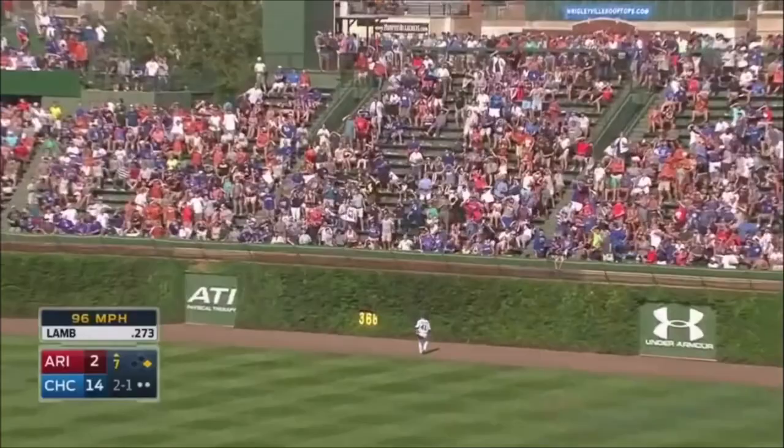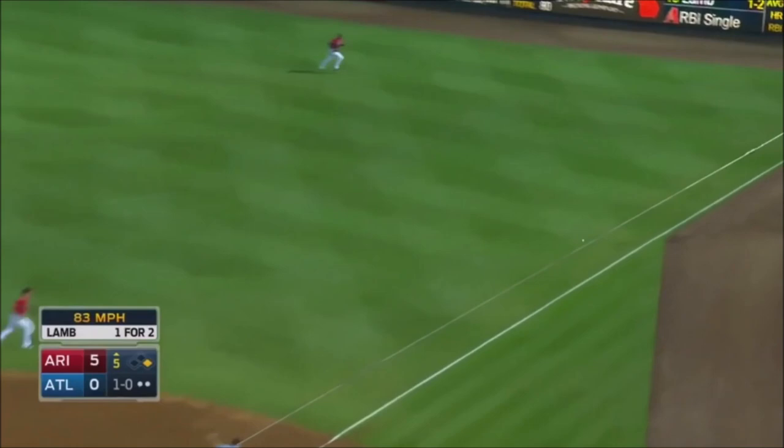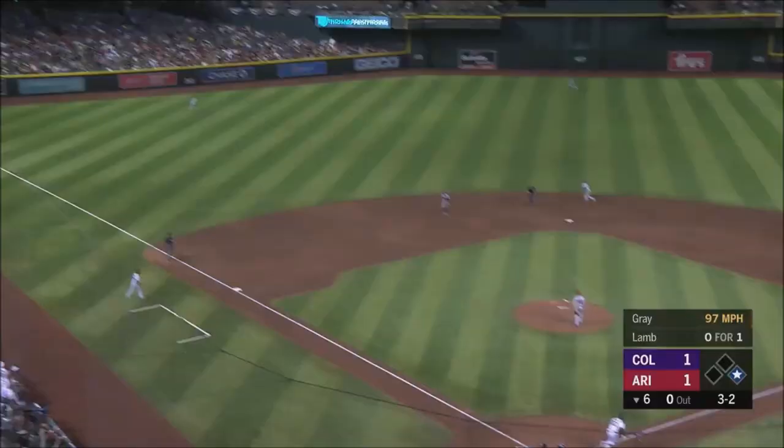Jake Lamb gets it in the air deep to right field and that ball is gone. Base hit for Jake Lamb — he knocks it down the right. Jake Lamb shoots it down the right field line. That's a fair ball.